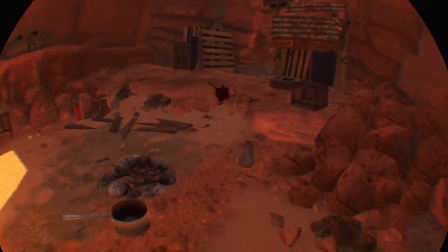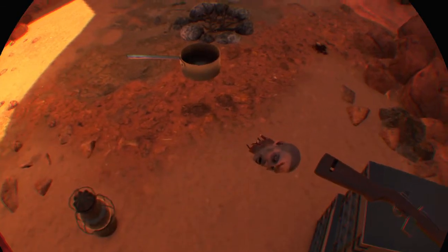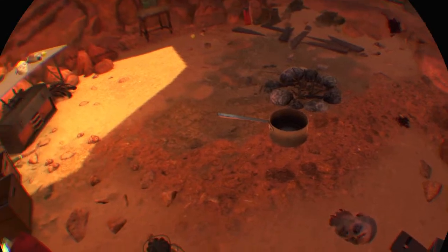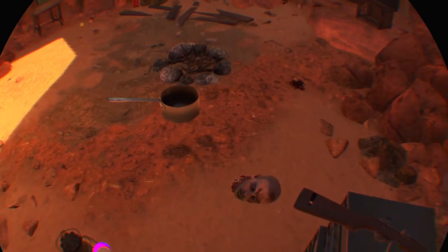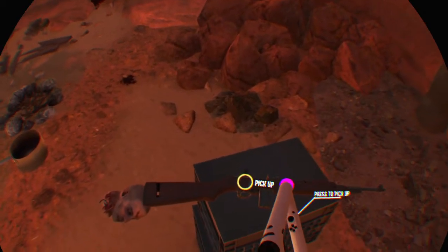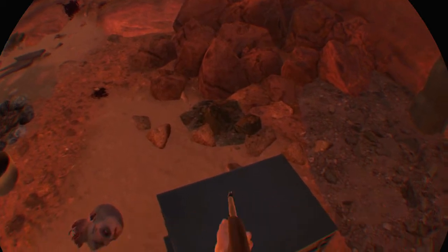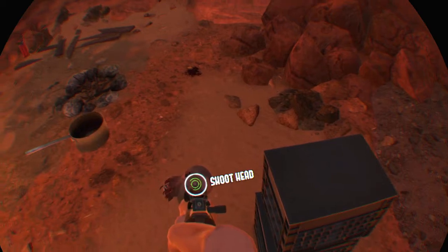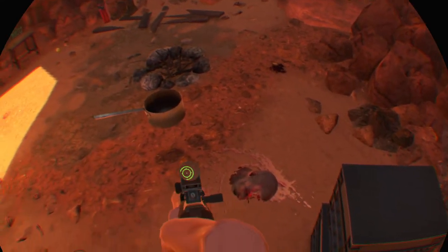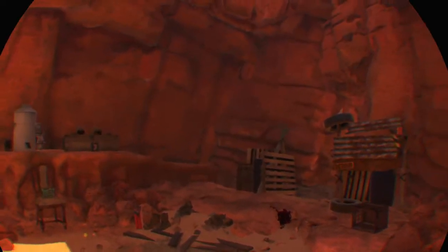Gotta turn that volume down a little, that is loud. Good morning there, ugly. Alright, I guess I'll do the nice thing here, Fred — put you out of your misery. Where is my gun? Locked and loaded, guess this is it, Fred. Damn, well hey, I'm sorry things didn't work out between us buddy.